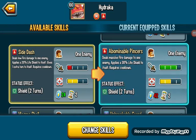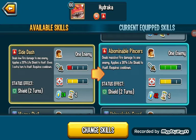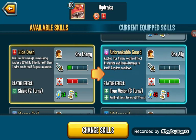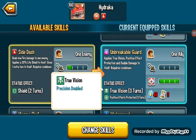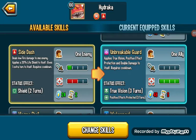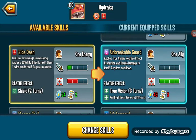Abominable Pincers: massive fire damage on a fire monster, and 30% Life Shield, with a 2 turn cooldown and 42 stamina. True Vision, positive effect protection, and double damage. His next attack is guaranteed to hit thanks to this, and it's gonna hit hard. That's just great.